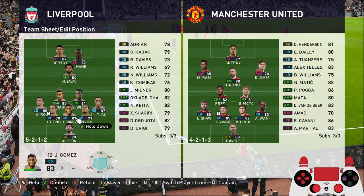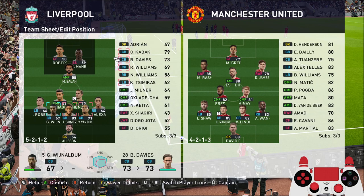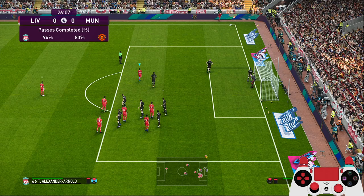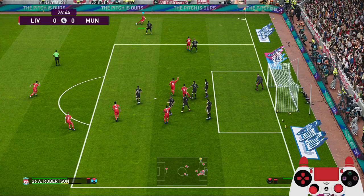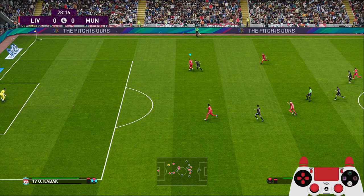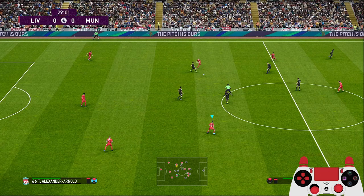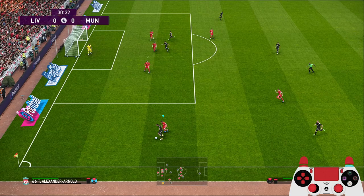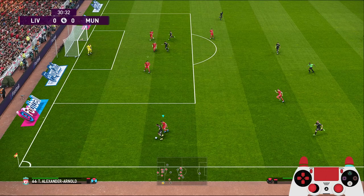A 5-3-2 is also a good formation to use full red because you have three center backs. Change to maybe Kabak here — if you use player join attack you at least have two players staying behind, so there are a lot of options. With only two players staying back as the center backs, one will stay up. You can see Gomez staying up there and not going behind — so be careful with that.